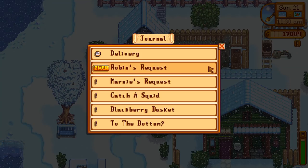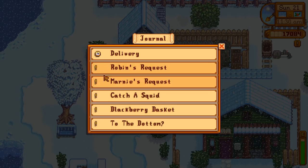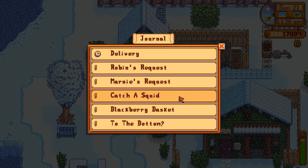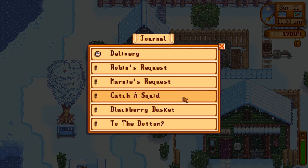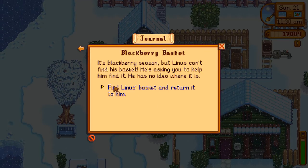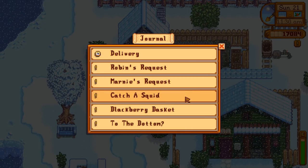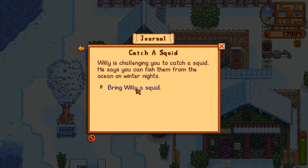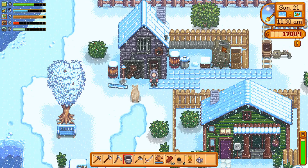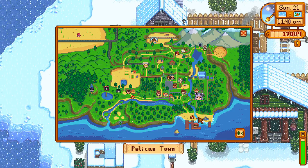I don't have any quests to bring the blacksmith anything. Blackberry basket — we still need to find Linus's blackberry basket, not sure where that is, but we'll find it. And I do need to try to do some fishing in the coming days — try to catch that squid. Alright, let's go see Linus and Robin. This is a busy day — we're going to go see Linus and Robin and then take the bus to the desert.